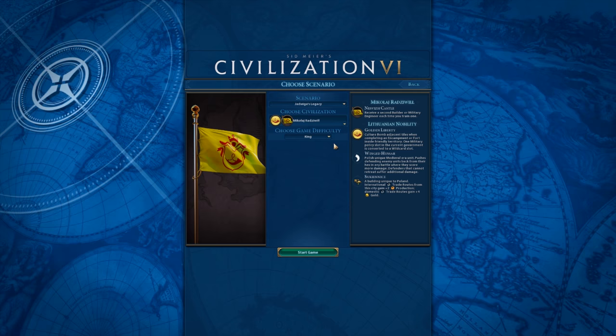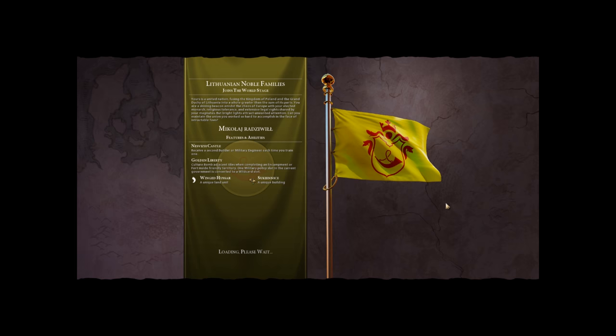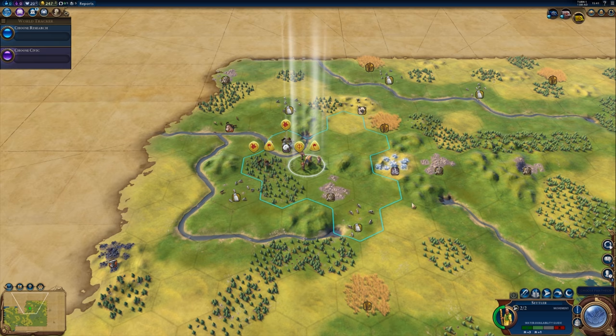I chose King difficulty because I don't want to make it too hard — I have no idea how difficult these scenarios are. The lore reads: yours is the United Nation fusing the Kingdom of Poland and the Grand Duchy of Lithuania into a whole greater than the sum of its parts. You are a shining beacon amidst the chaos of Europe — but bright lights attract unwanted attention. Can you maintain the union in the face of intractable foes?